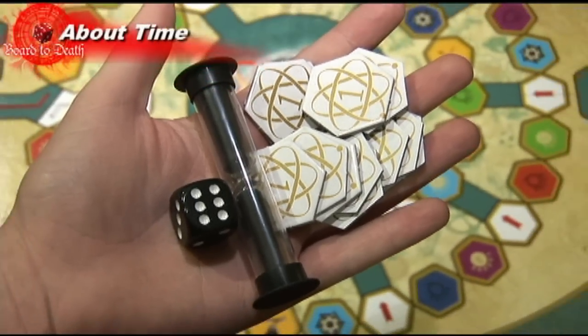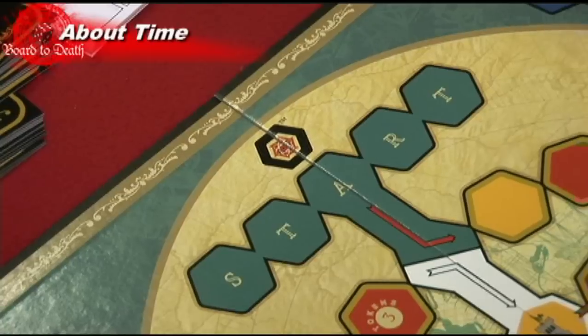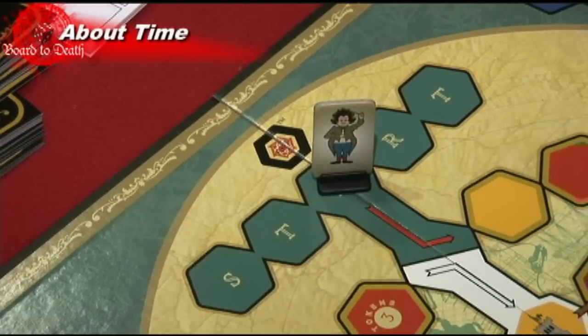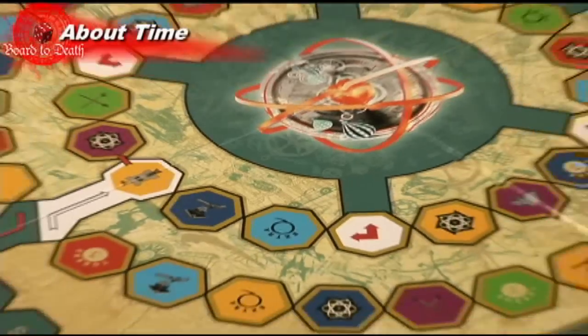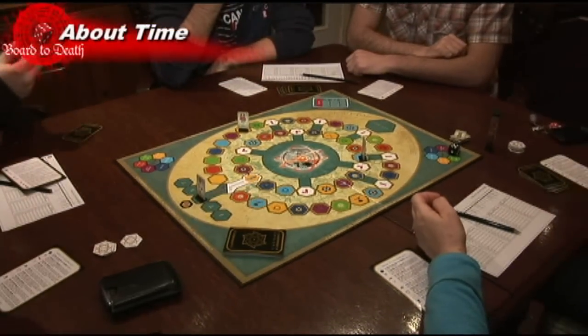A die and tokens to keep track of points. To set up the game, place the board in the center of the table with the tokens on the starting line and the deck of special cards on it. Give each team a pencil and a sheet of paper where they will write their answers.